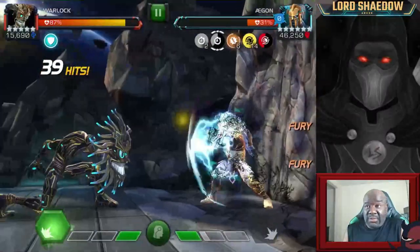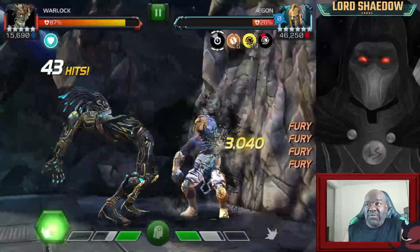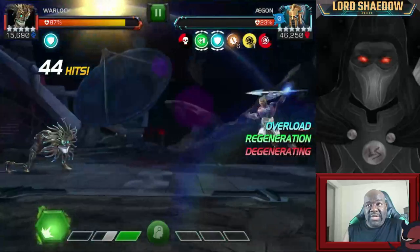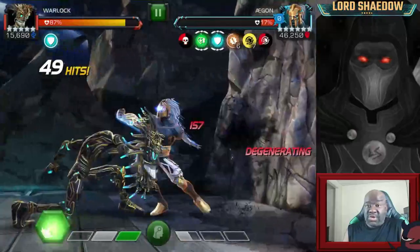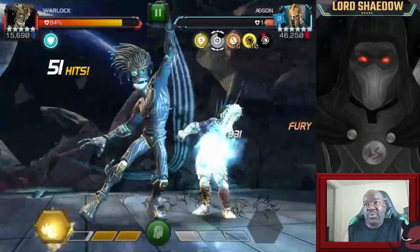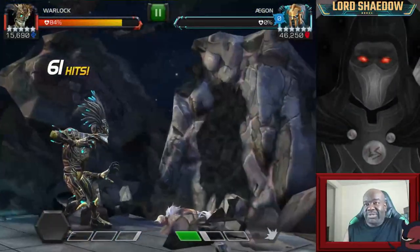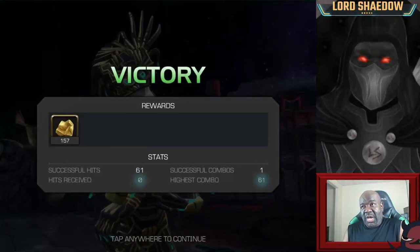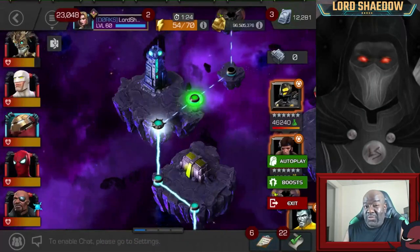We're just tearing up these opponents. There's nothing really special that I have to do — every fight with Warlock is the same strategy. Build up your infections so that you can deal with the regen, and then just go ham. You could fire off the special 2 or the special 3 — do it according to your own preference. Because I'm running suicides, that's one of the reasons I don't want to fire off a lot of specials.